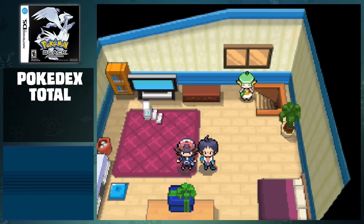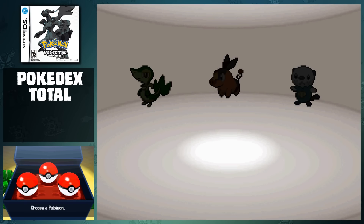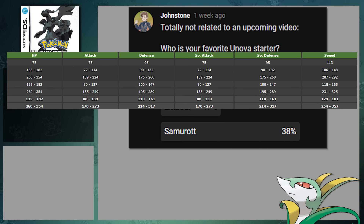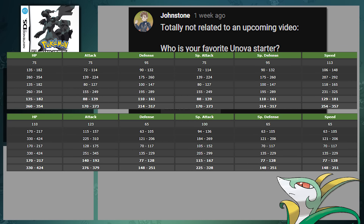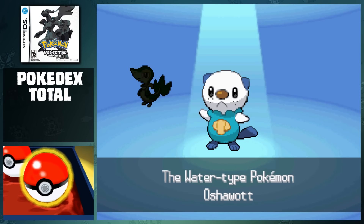We meet up with our soon-to-be rivals, Cheren and Bianca, and we're immediately able to choose our starter from the box on our desk. Because we only have two games, for now we're forced to not use one of the three choices. Although you all really seem to love Snivy, Serperior is arguably one of the worst starters in the entire series solely because of its base stats. It has a measly 75 attack and special attack, compared to Emboar's 123 and 100, so it would be the hardest to use in this type of challenge. I ended up choosing Tepig in Black, and Oshawott in White. Just like the other videos, we're not going to add these to the total until they've reached their fully evolved forms.